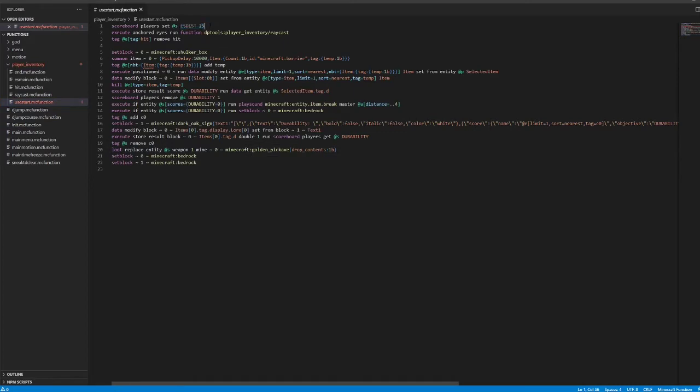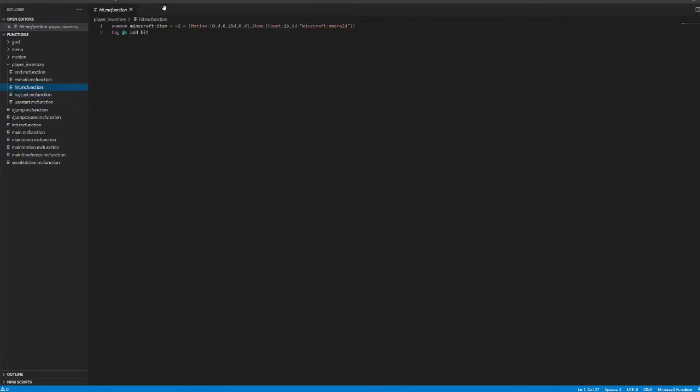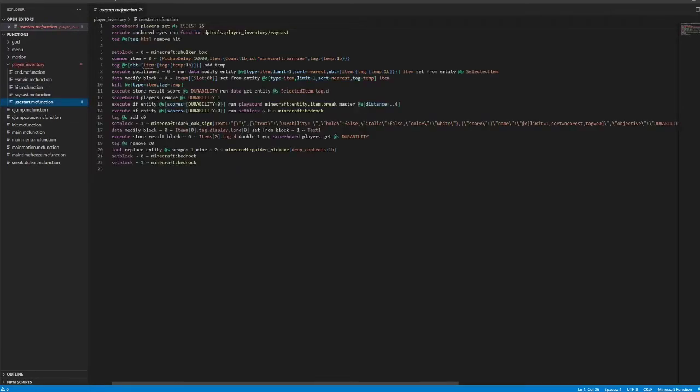So then it's going to set your distance to 25. This is so for this raycast, which detects the mob and does the emerald effect, it only goes roughly four or five blocks so you can't hit mobs who are 200 blocks away when you normally wouldn't be able to. The hit simply summons emerald and then adds the tag of hit. Then in the use start, the tag of hit is so the raycast stops, and it's going to remove hit.